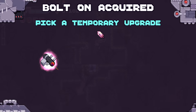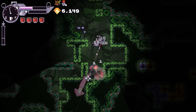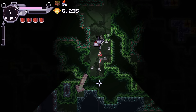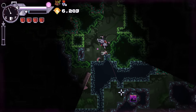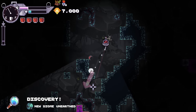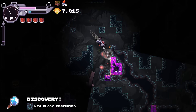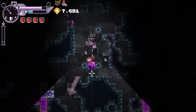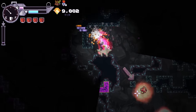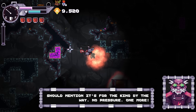Not seeing a whole lot of fuel. I really just have to take the word that the damage up is working. New biome. I'm just following this area, not seeing any fuel. It's got to be the mushroom - I guess I touch it.